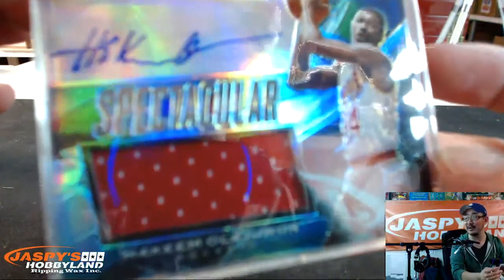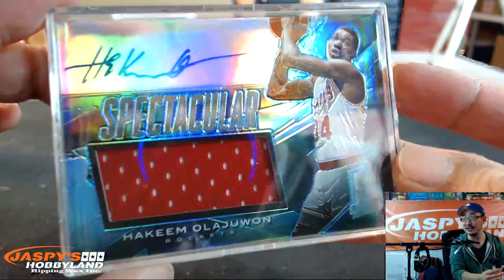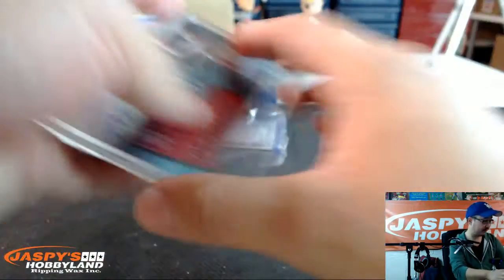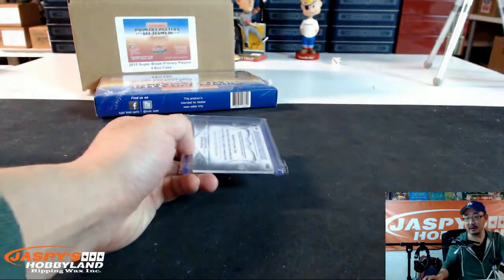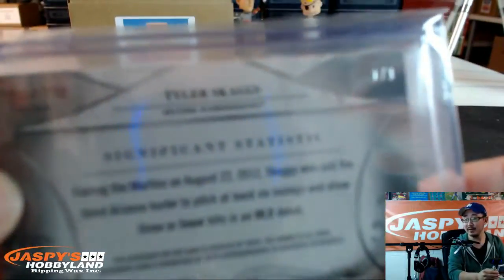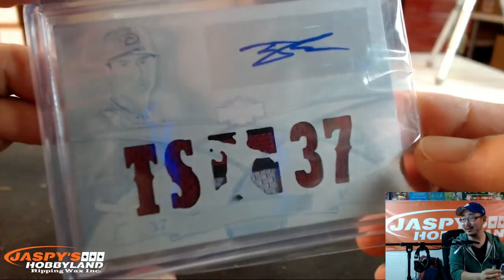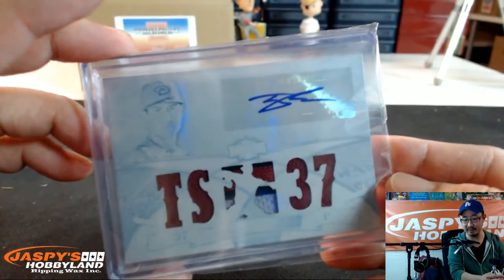Wow — spectacular. Hakeem the Dream Olajuwon, the Rockets version. A spectacular patch and autograph right there for the Houston Rockets, 12 out of 20. Glenn says that's row 8, that goes to Brian S. with that one. Wait — row seven for the Hakeem Olajuwon. Row seven would be Justin M., J-Mac.